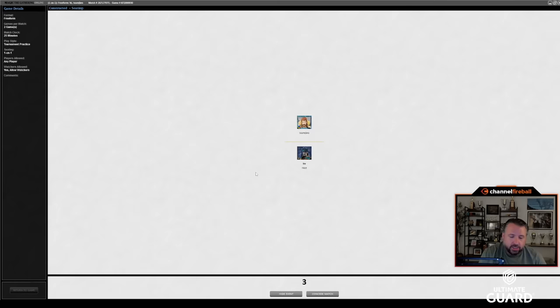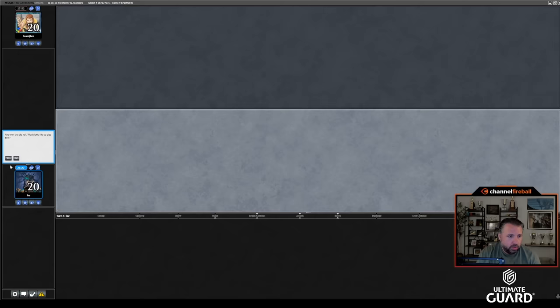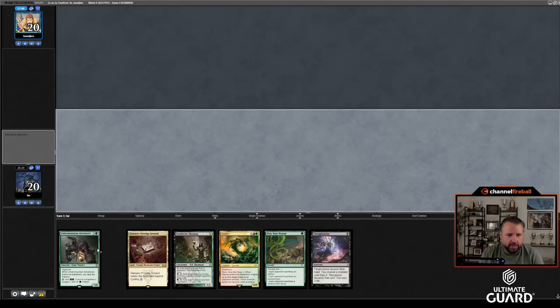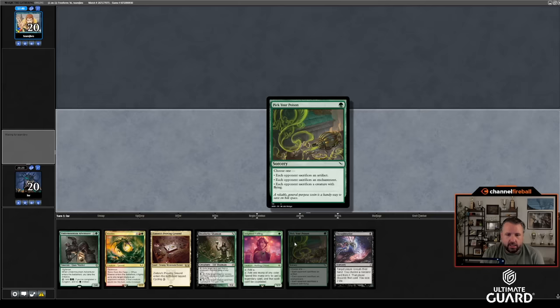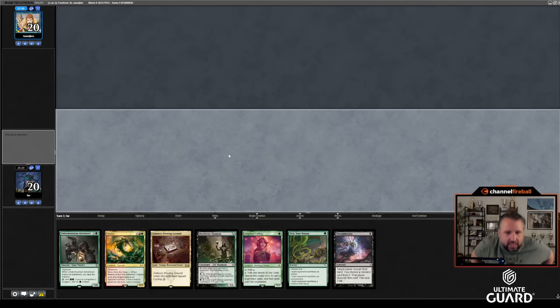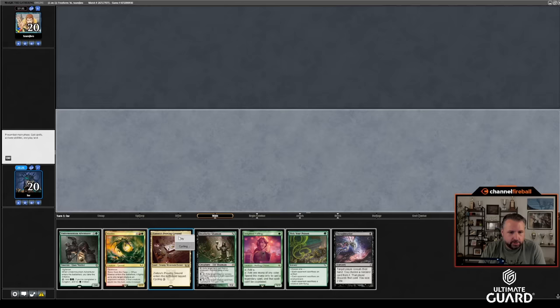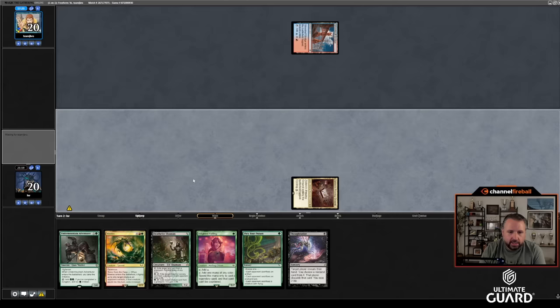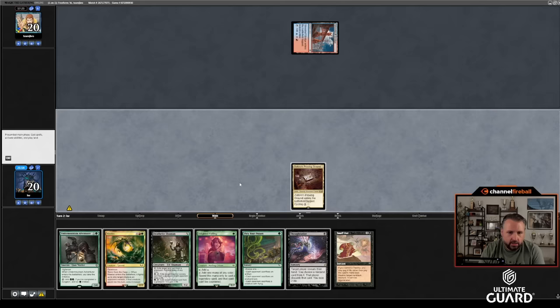I hope he doesn't draw Mishra's Workshop and that I have Wasteland or at least just a one-drop. I'll keep this hand — it has four cards that cost one mana, two of which are accelerants. Deathrite Rites might be a little inconsistent but Pick Your Poison and Thoughtseize are both good. Obviously if Zedruu's Proven Ground were a Bayou it would have worked out a little better, but I'll keep. J Bro mulled to six. If I have a green source this hand becomes amazing. He played a tap land.